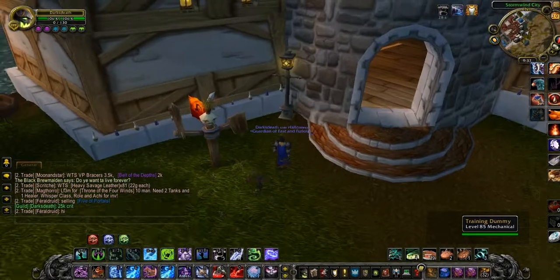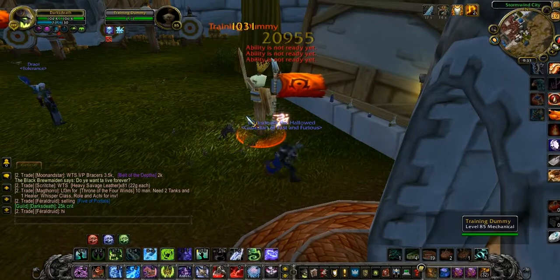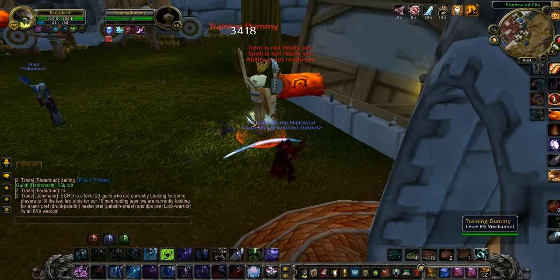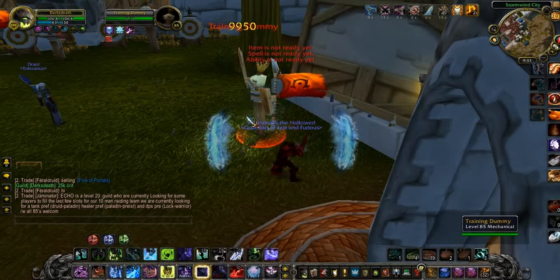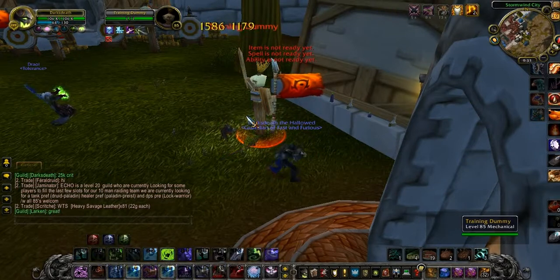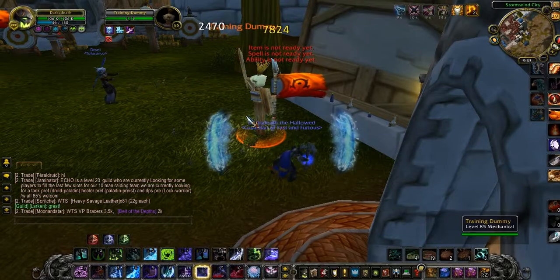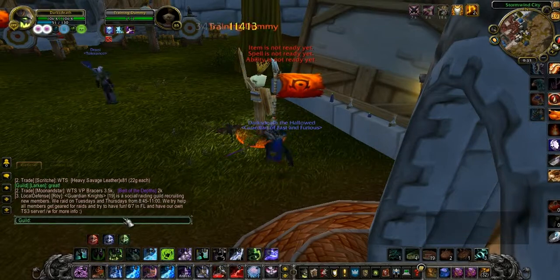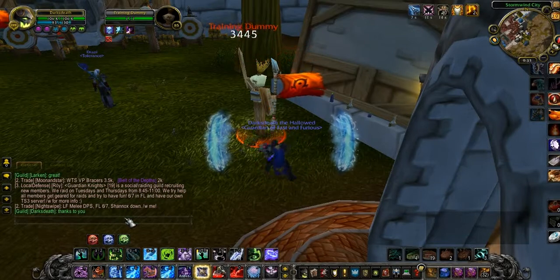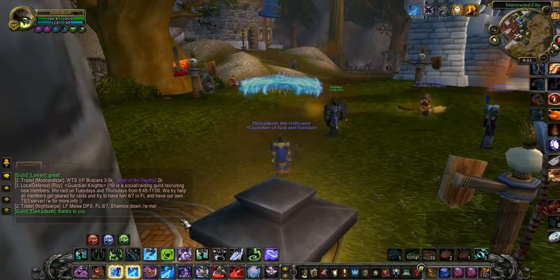So the guild's been really helping me. I've been playing for 4, 5, 6 years and I hope you enjoyed this small video. I just want to show you — it will be in the description. Larkin, also known as Ray in the guild, basically got me my gems. Oh, 24k! That's good. Alright guys, I'll see you later, thanks for watching, bye-bye.